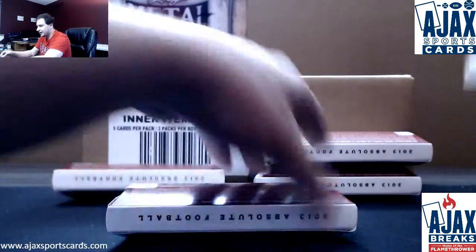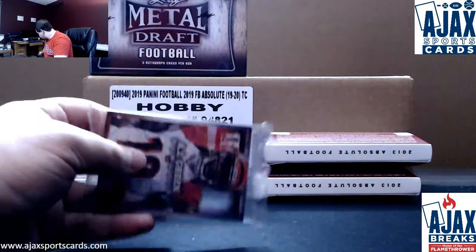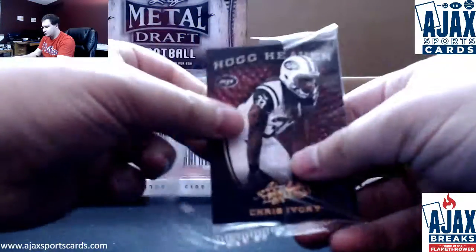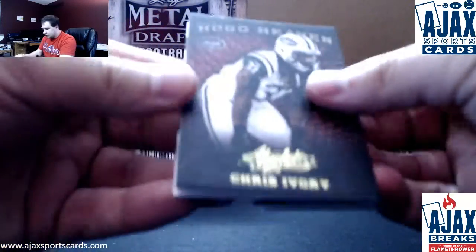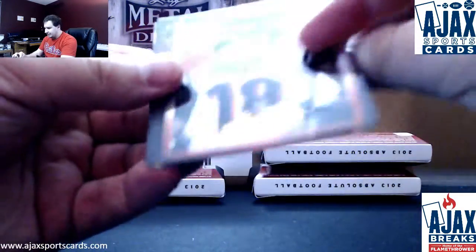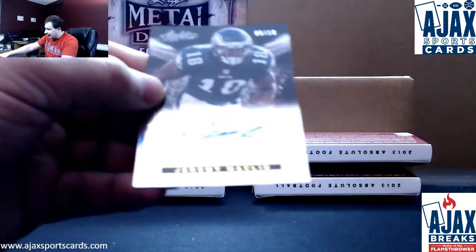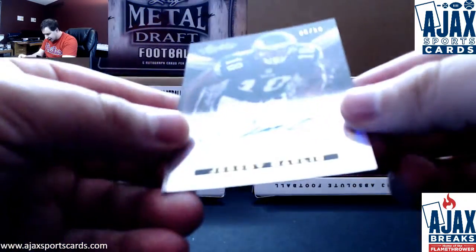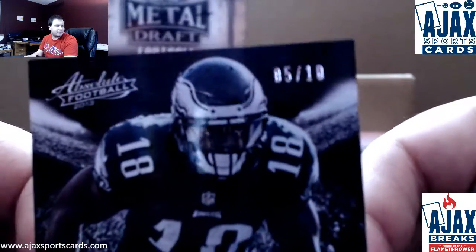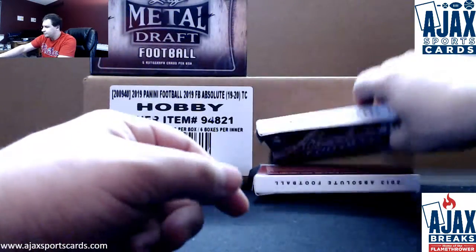11 months in Absolute and 10 in Leaf Metal Draft. Starting off with a $4.99 rookie Robert Alford. Base cards: A.J. Green, Phillip Rivers, Chris Ivory. And an autograph numbered 5 of 10 — rare hit here. Absolute Ink, Jeremy Macklin, 5 of 10 autograph. Pretty cool. Good start.